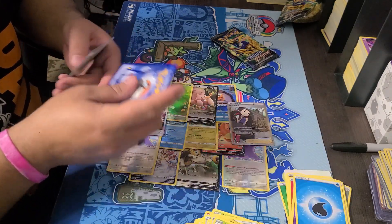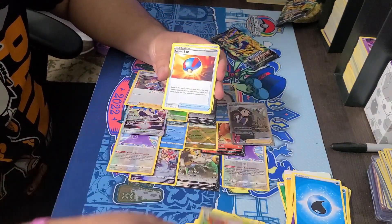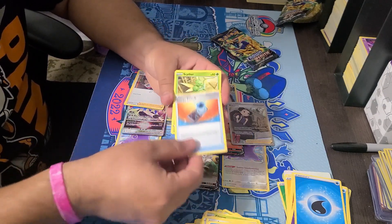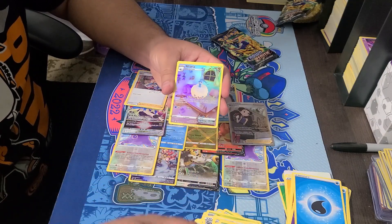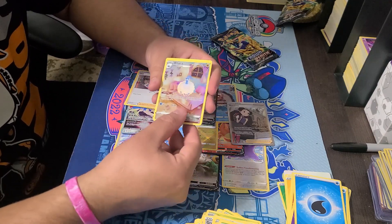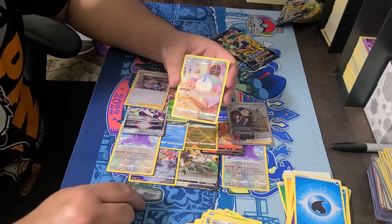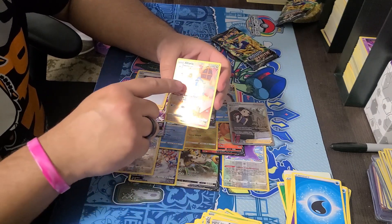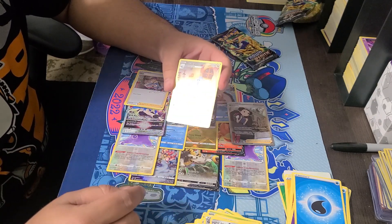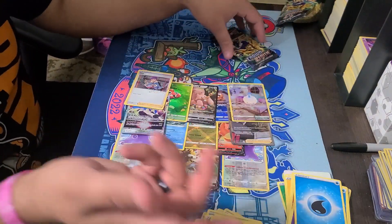One, two, three, four. Water energy, Gloom, Great Ball, Potion, and Croagunk, Energy Search, Scyther. Gallery art - a little bit up! Altaria. And the rare is a Galarian Perrserker - but look at that art! That is beautiful. It looks like a plushie - like a cotton plushie or something.